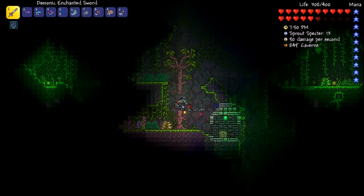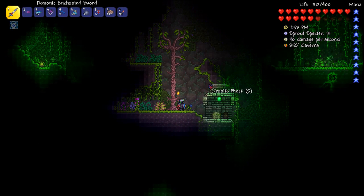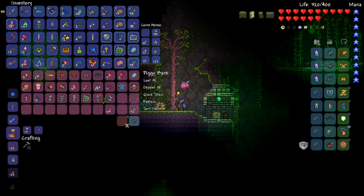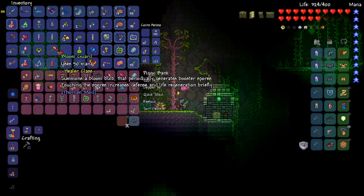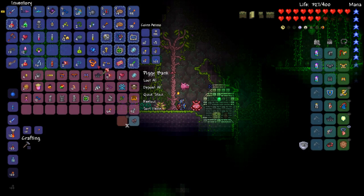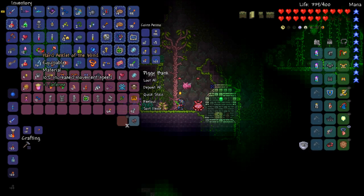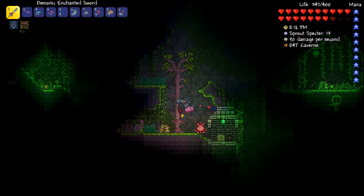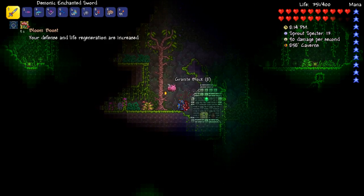I have been throwing things into my piggy bank. Open up. Put that in there — dispenser, Bloom Guard. I wonder how long that thing sticks around for, because that's kind of cool. I could actually use that. I get like a 9 or 10 second buff.